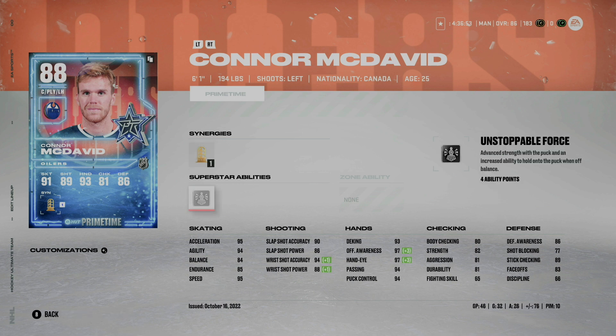Lastly, rounding out the first line is the Prime Time Connor McDavid — 95 acceleration, 95 speed. I did have Unstoppable Force on him but didn't notice much of a difference; I'm not sure if it's his low balance and strength or the fact that he's 6'1" and only 194 pounds. Where this card stands out is his agility, straight-line speed, and ability to just break up the ice — it's absolutely incredible. You can burn by defenders, and I have 32 goals with this card in 46 games. In my opinion, this is absolutely a card you need to chase.